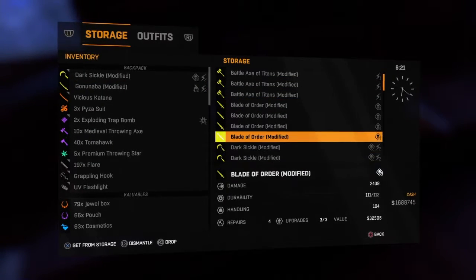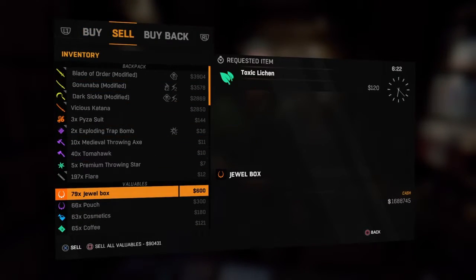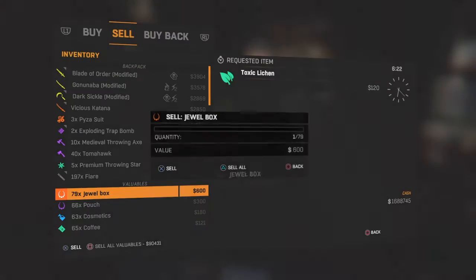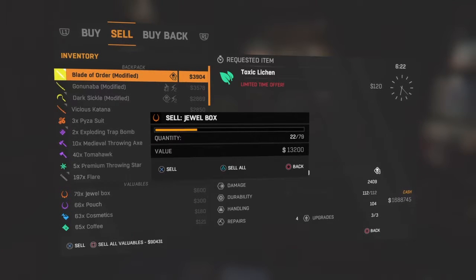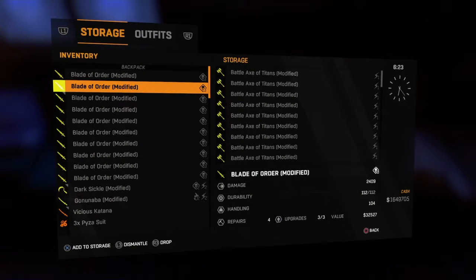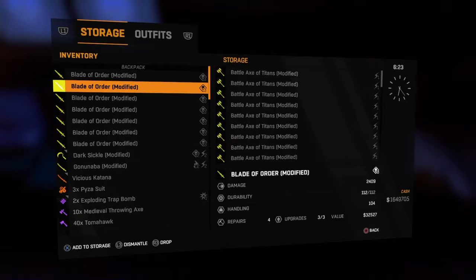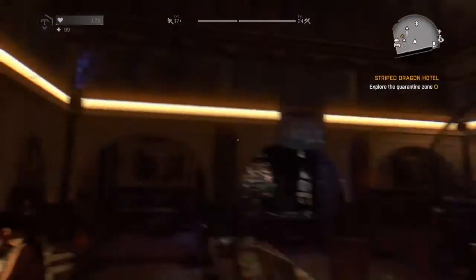I'm going to duplicate this Blade of Order. My friend gave it to me — I don't know how to duplicate money, he just gave it to me. Then you put all of that back in your inventory, and if you keep doing this with a whole bunch of different weapons, you should have a whole bunch of stuff.